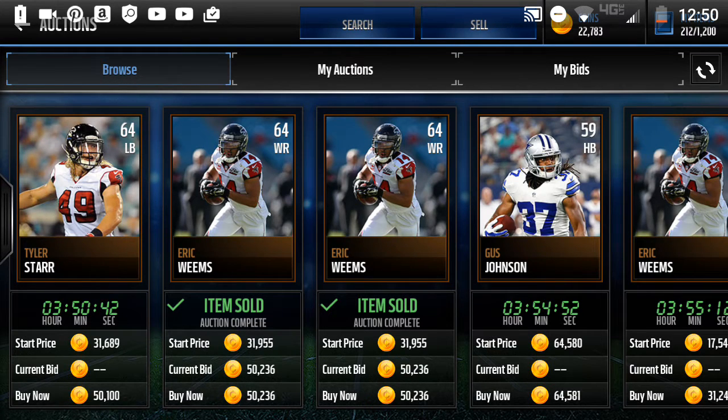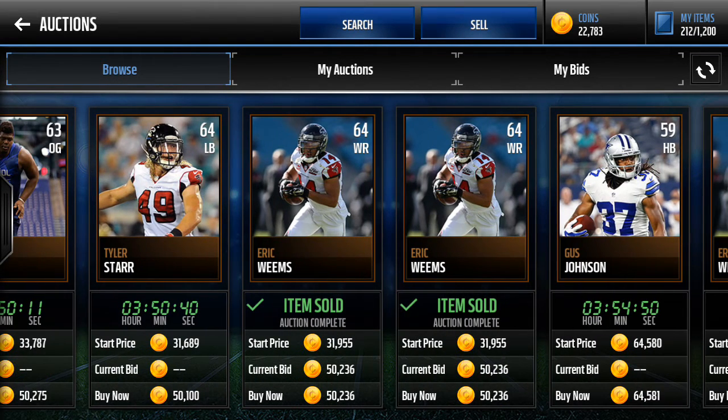Take a look — Eric Weems, two of them sold for a start price of 31,955 and a buy now of 50,236. That is crazy! That means a bot was buying them. You have to go look in your auction house for items sold.